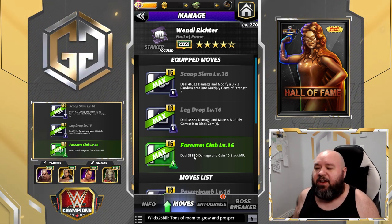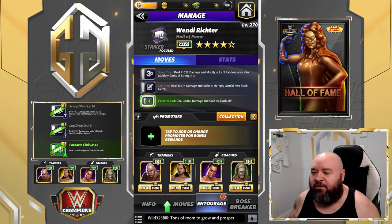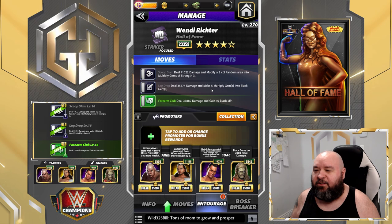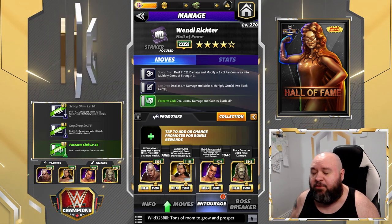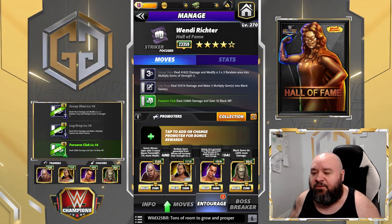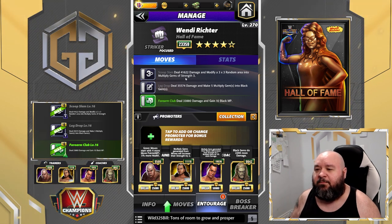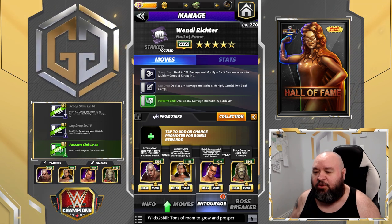The Forearm Club is a 7 MP green move dealing 33.8k damage and gains 10 black MP. For trainers, we're going to be using George Steel so that we start with more greens on the board, meaning the multipliers are going to be increased. You could also use Titus to make more blacks. I'm also using Mick Foley and The Rock so that my multipliers do 5% extra, plus one extra gem, so instead of making multiply-three I'm making multiply-six.